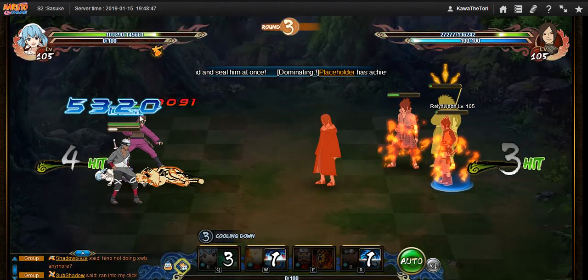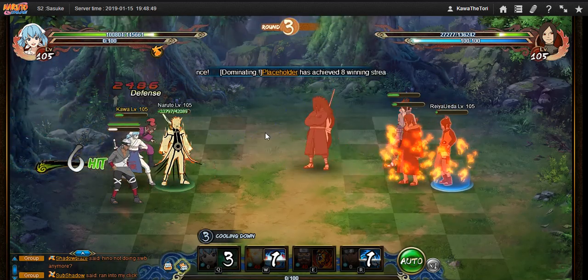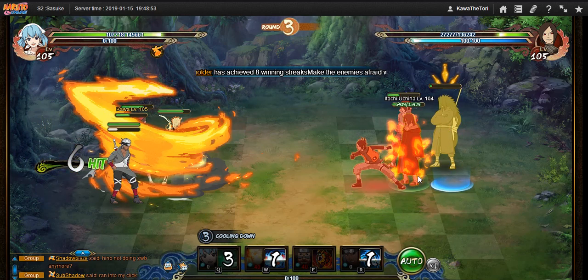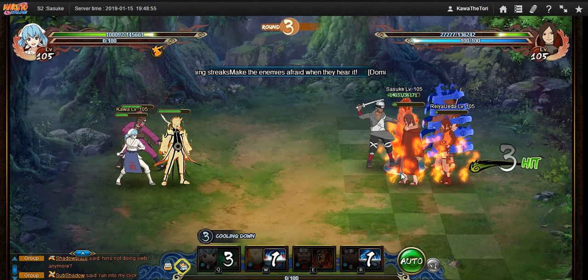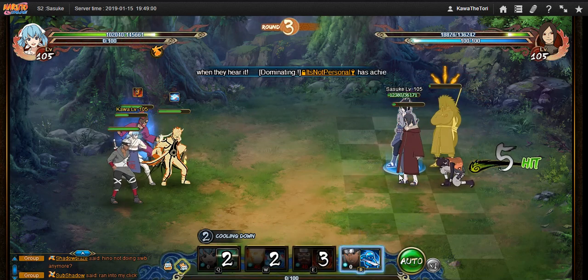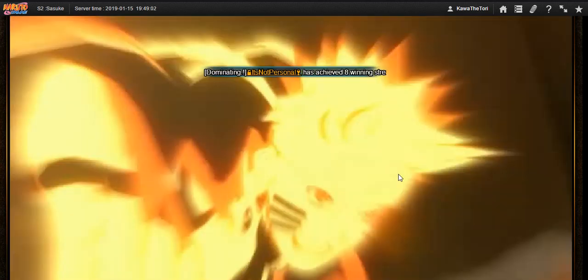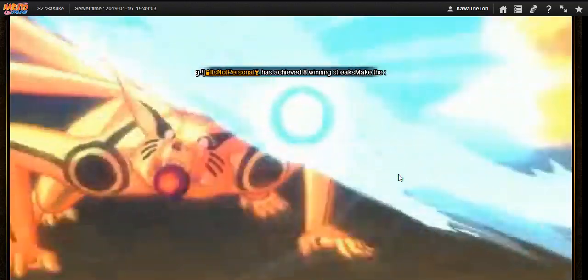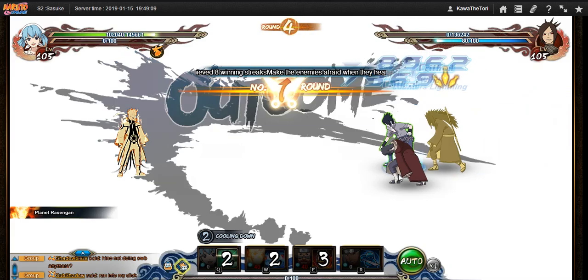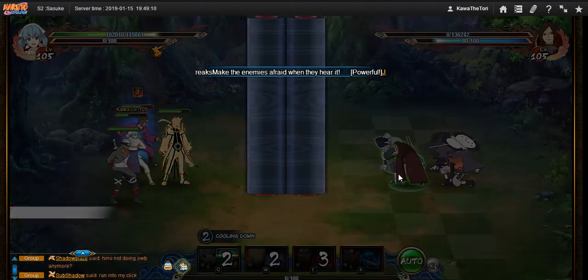With the Water main setup, Roshi doesn't get to go off until round four. It's not really that big of an issue, because you want Roshi to gain some of that beatiness before he starts going off — without it, he doesn't hit that hard, but after a few rounds of taking a beatdown, he hits extremely hard.